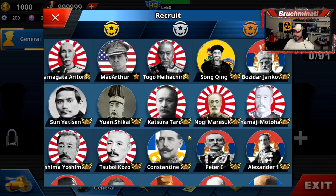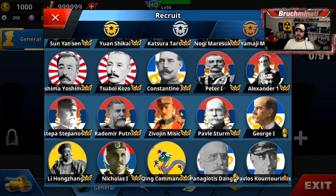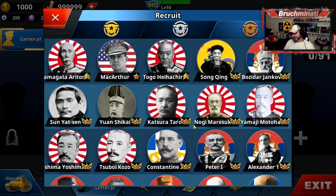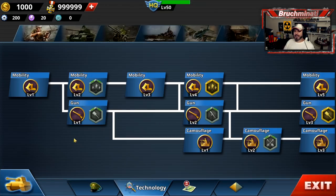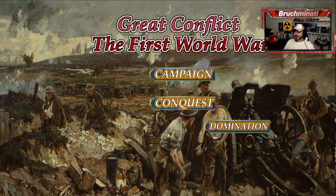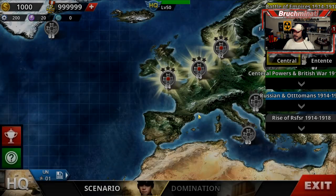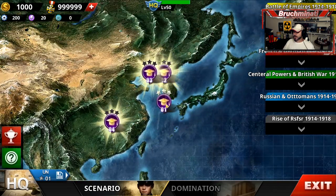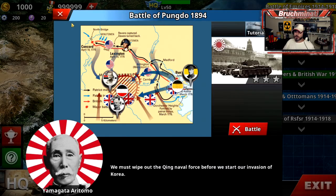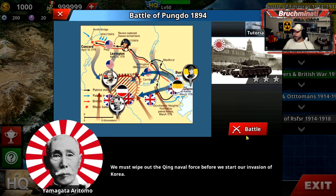I'm gonna go ahead and tell you who the other one is - Puyi. I don't see him. I know the mod's not done, but I need some Puyi in my life. The technology is free to unlock all the medals - you play the first exercise. To get a bunch of medals you play the first tutorial, which is actually a mission - just a naval battle, which was kind of fun.